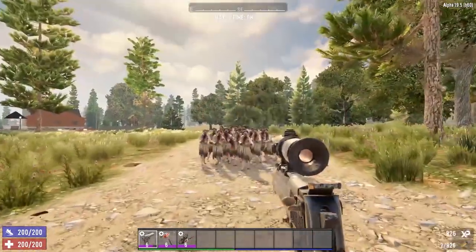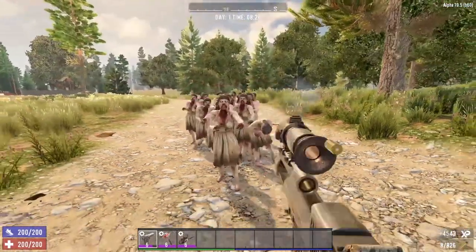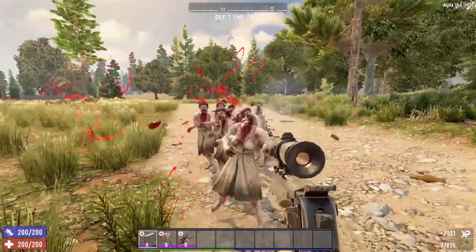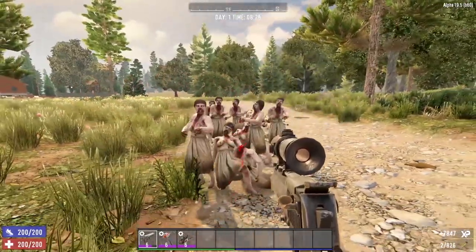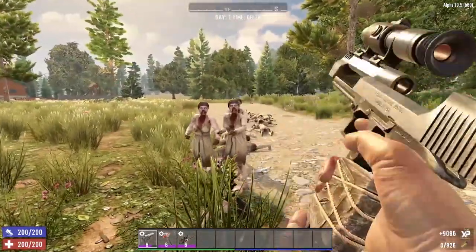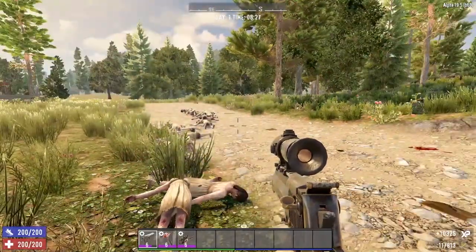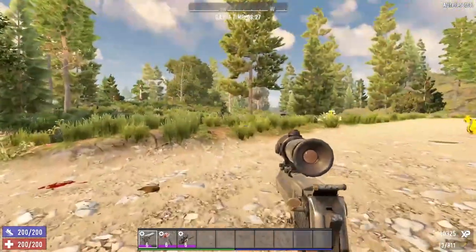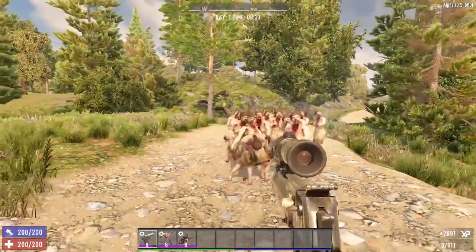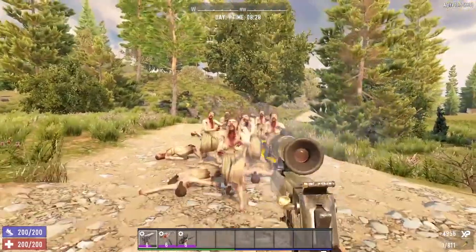The Desert Vulture, however, does have an expandable magazine size, making this .44 weapon even better. Having 13 shots instead of only 6 can save your life. Plus, the reload speed on the Desert Vulture is incredibly fast. The Desert Vulture in 7 Days to Die has the ability to one-shot almost every single zombie in the game. This weapon is awesome and seriously packs a punch.